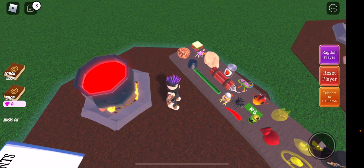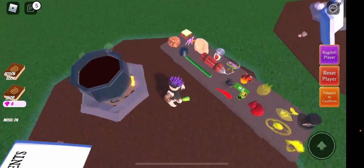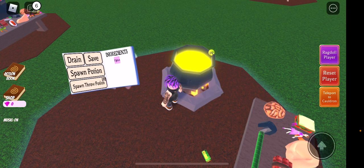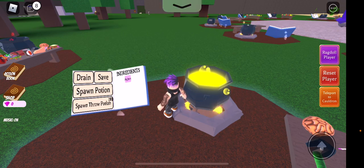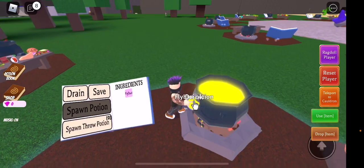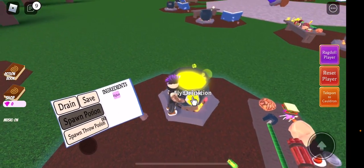We'll show you how to do it. I'm just gonna go ahead and make a fly potion — you do not need this, it is not vital, but it's a lot faster. You want to spawn a five block potion because it's very easy.